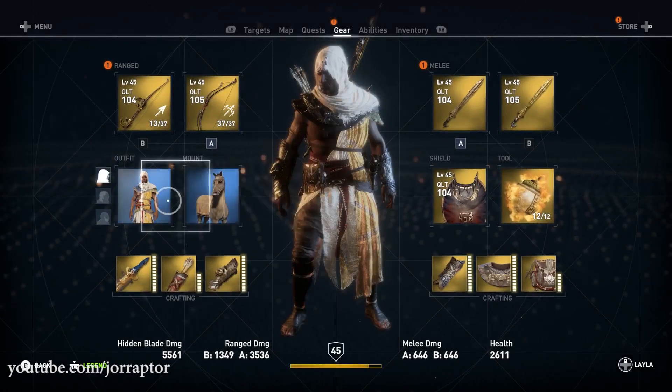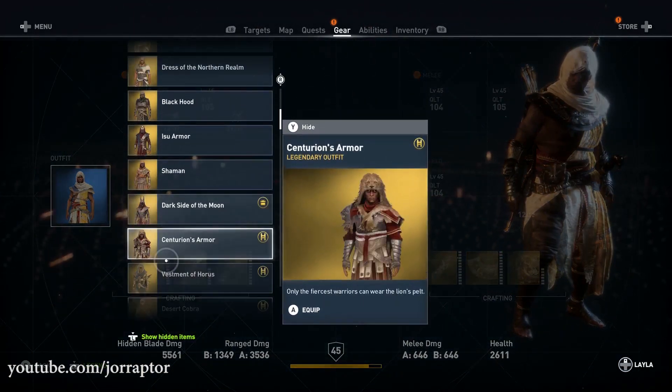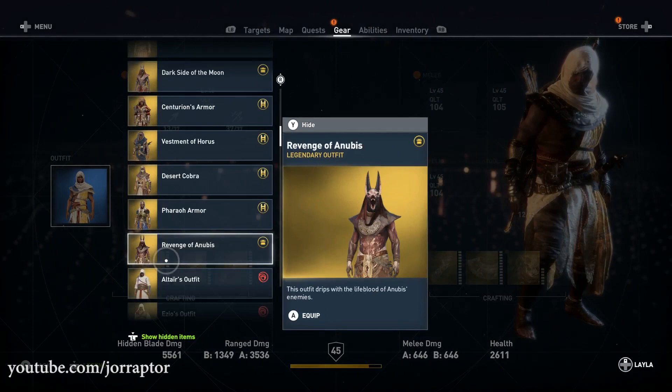So of course, for the full set there will be other items as well — a new shield and a scepter, probably covered in blood as well to fit this outfit.